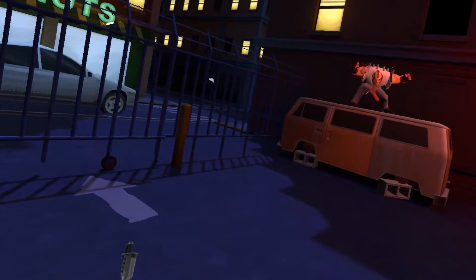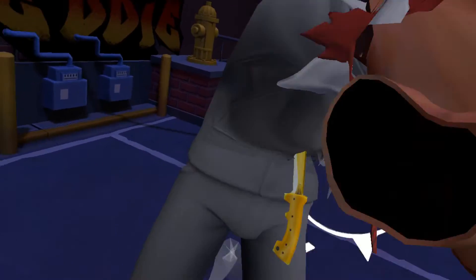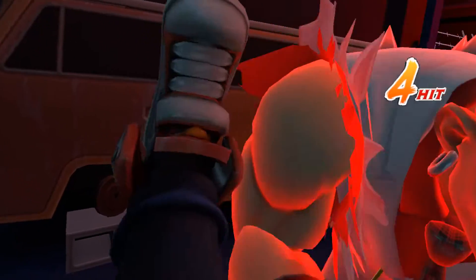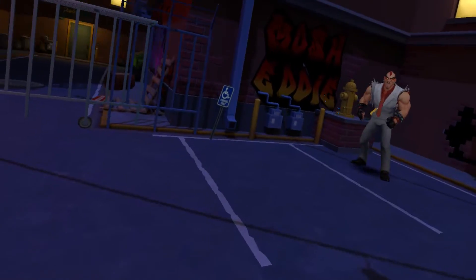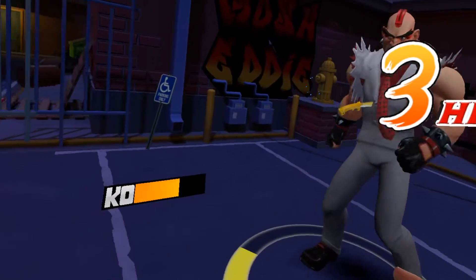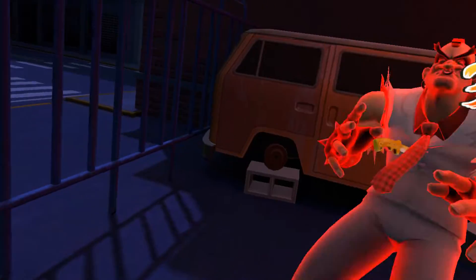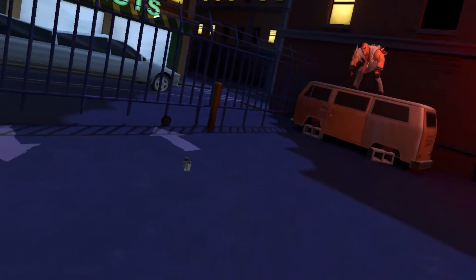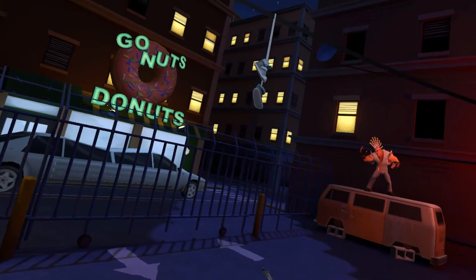There we go — grab it. Now I'll come back down. Get out of his way — he's red. You gotta be watching him turn white too, because if he does, you gotta get the hell out of dodge because he's gonna do that charge attack again. We gotta do this basically three times — typical boss logic. Of course, it gets harder.